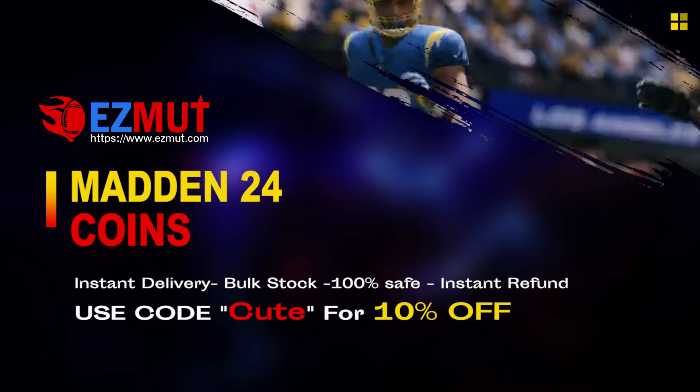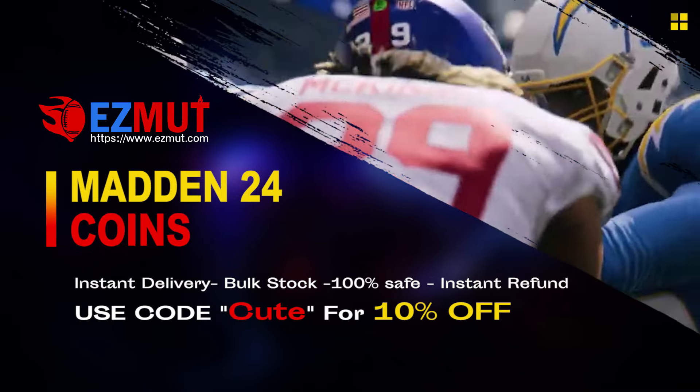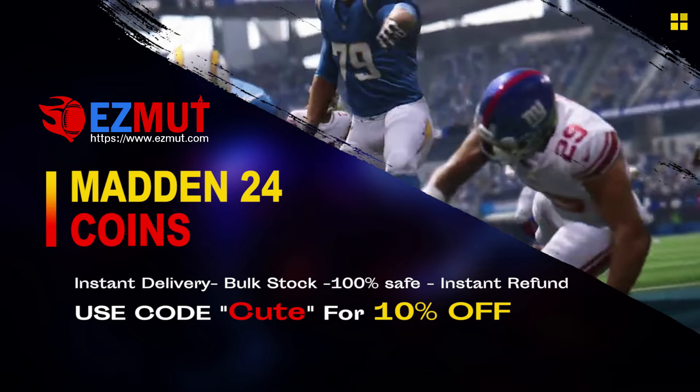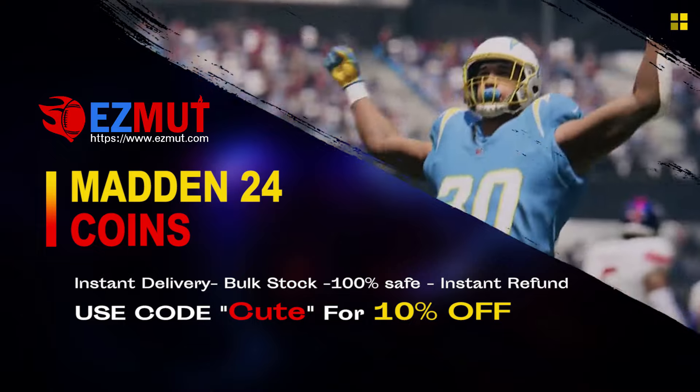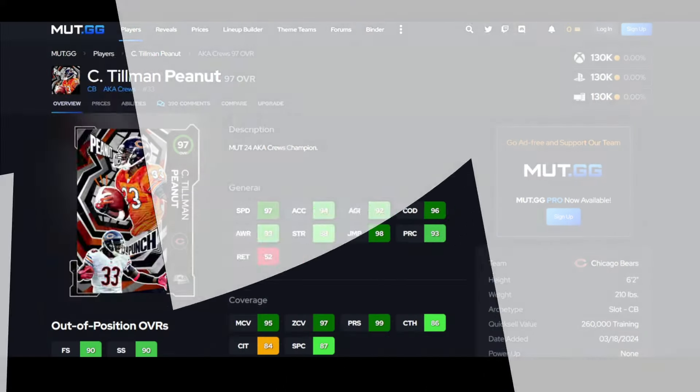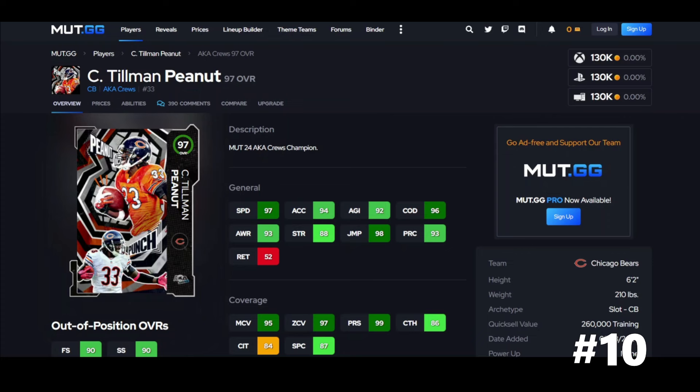easymutt.com, use code 'cute' for 10% off. Stop gambling your money, go save your money, get the team you want, have the fun you want — link down below. Me buying coins off this website, step by step. Hit the like button because I got straight to the point.